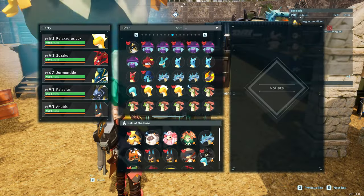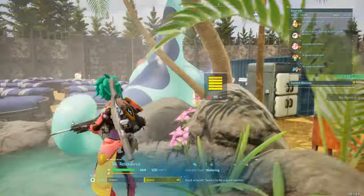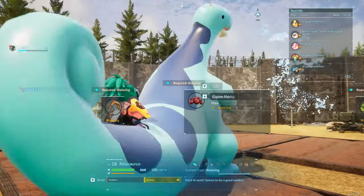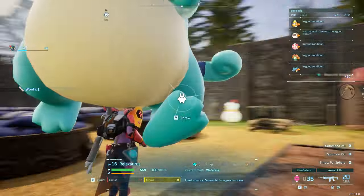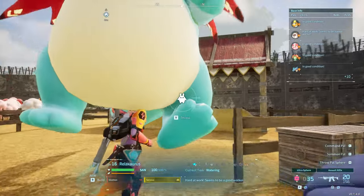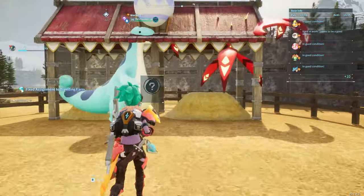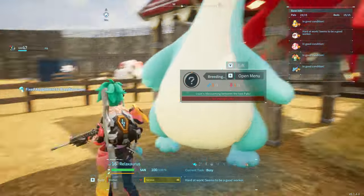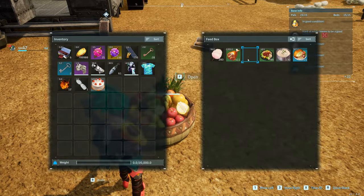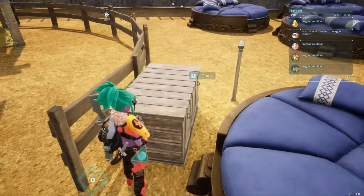The first pairing I want to talk about is Suzaku and Relaxosaurus. First off, you take them from your Palbox, you inevitably chase them around your base in order to catch them. You pick them up, walk them over to the breeding pen, and throw them in. Make sure one of them is male and one of them is female. As soon as they're in the breeding farm, you'll have to put some cake in the box — because we all know that romance needs cake.